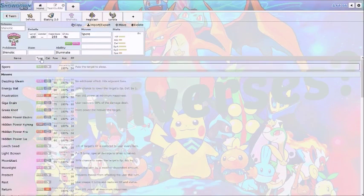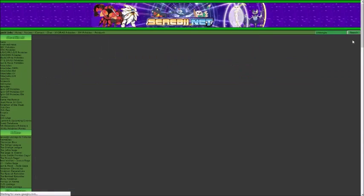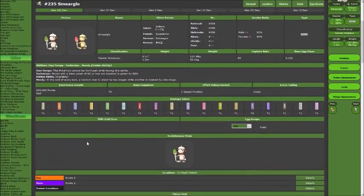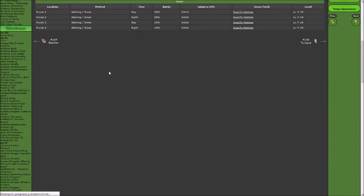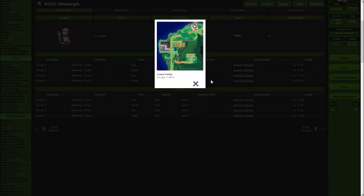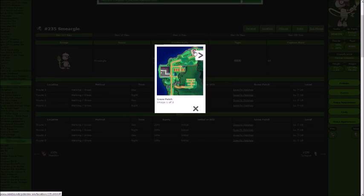Basically now what you're going to want to do is go get a Smeargle. Let's go into the Smeargle entry here — click Gen 7 Dex. It only gets Sketch, but basically what we're going to want to do is look at Route 2. Let's go into the details: it's going to be day or night on Route 2. Let's go to the 20% method — it's going to be on this patch of grass right here.